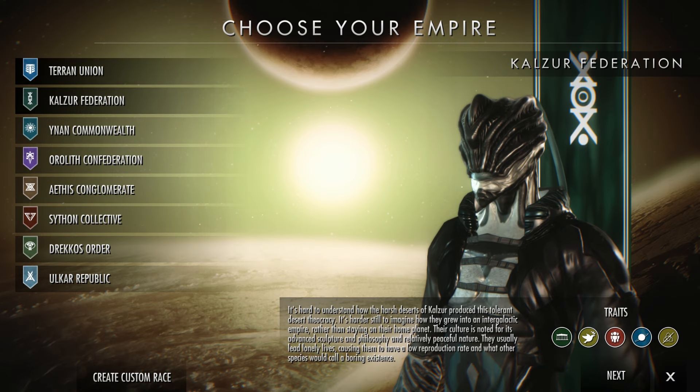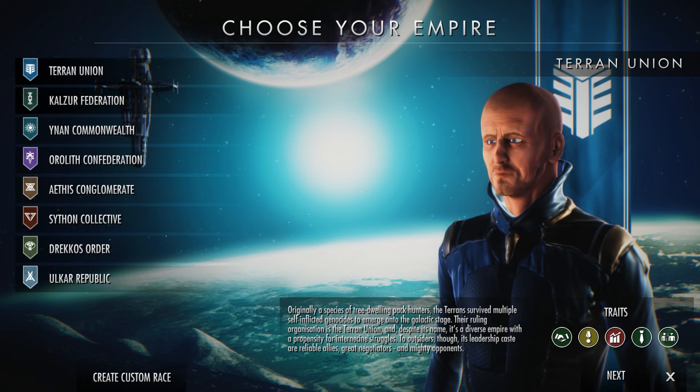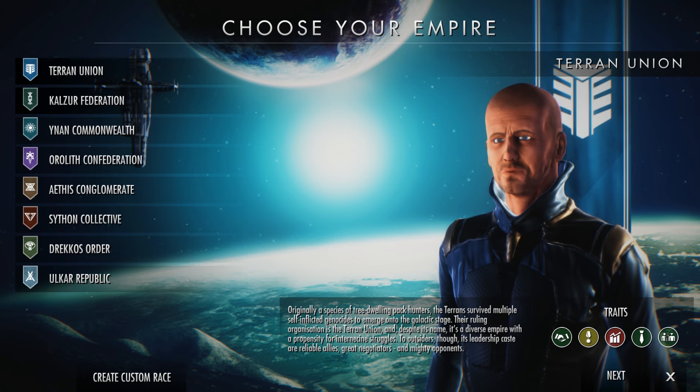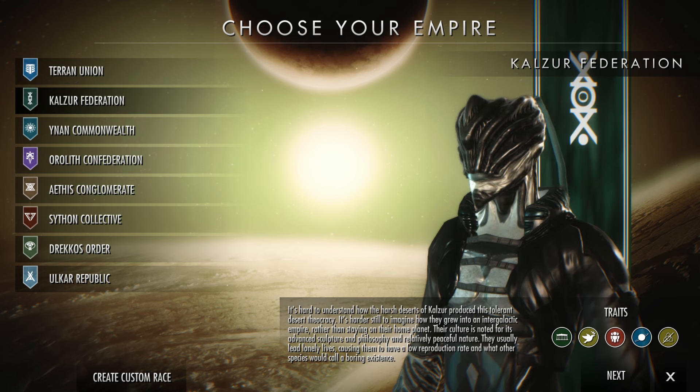Hello, I'm Michael for GameWatcher.com and welcome to our preview of Dawn of Andromeda, which is a new real-time 4X space strategy game in development by Greywolf Studios and published by Iceberg Interactive. The game is just about to launch on Steam's early access platform, following in the footsteps of other 4X strategy games like Endless Space 2.